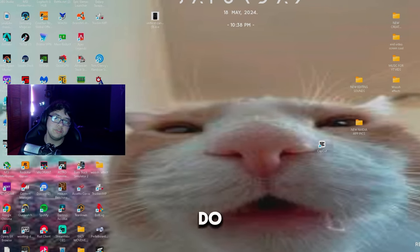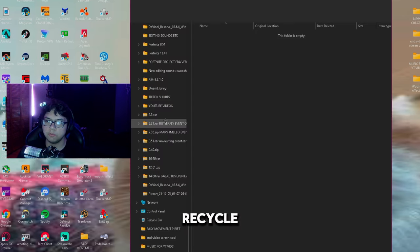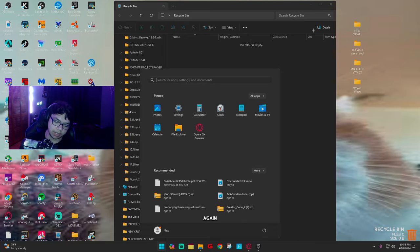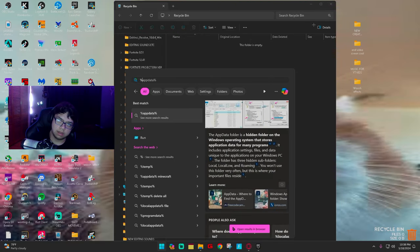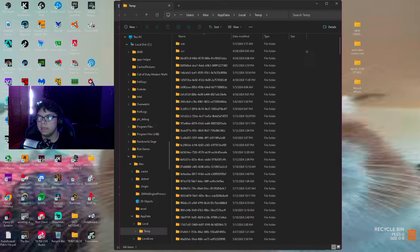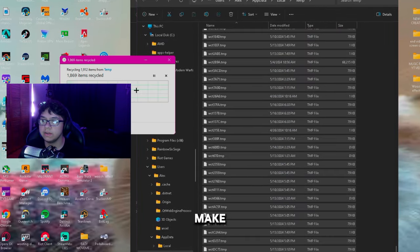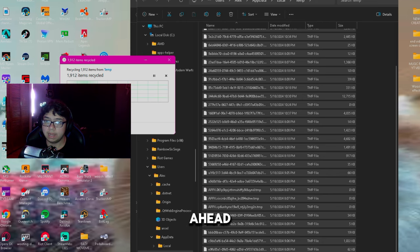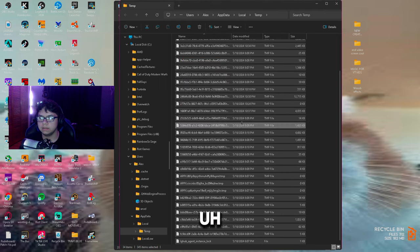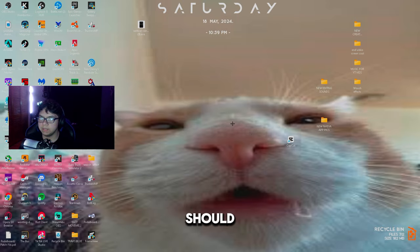Next, open the Search bar, type Recycle Bin, and empty it out completely. Then search for %temp% and open that folder — delete every single file in there, as temp files can cause your game to crash. If a prompt appears asking to skip certain files, just click Skip and continue until they're all deleted.